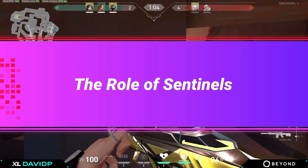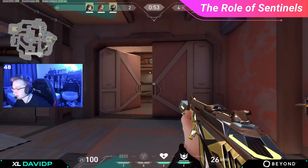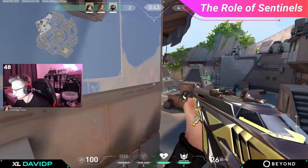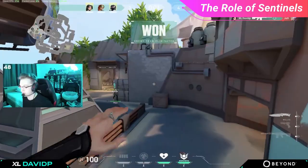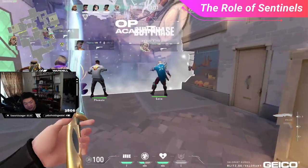To start things off, let's break down what the role of sentinels really is. Sentinels really shine in their defensive prowess. Their abilities really work well at trapping and stalling enemies down, making it harder for them to make aggressive plays onto you. Along with that, sentinels really shine at watching your team's back. If you use your abilities right, you and your team will never get flanked. Keep these two aspects in mind: your goal with these agents is more for defense, where you're stalling enemies out and watching your team's back.